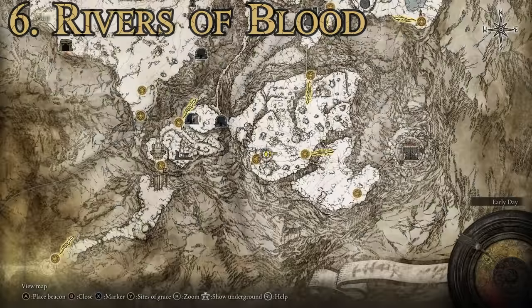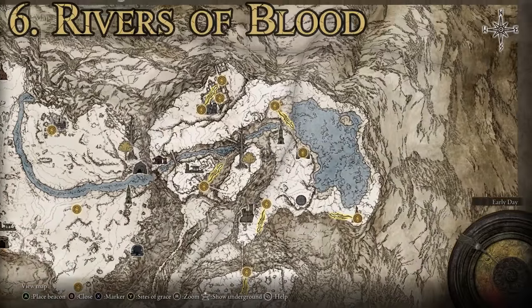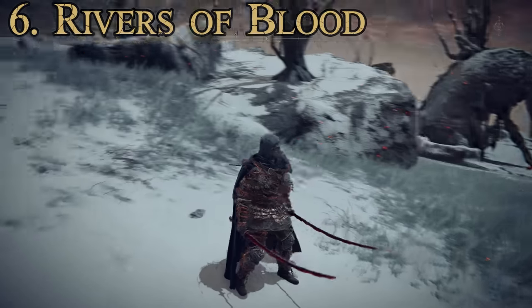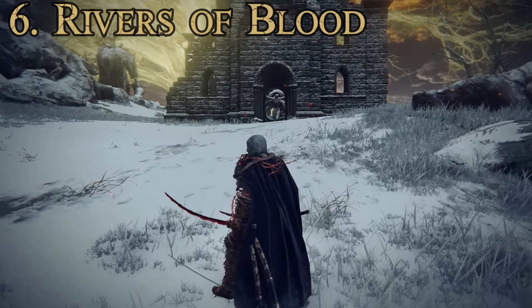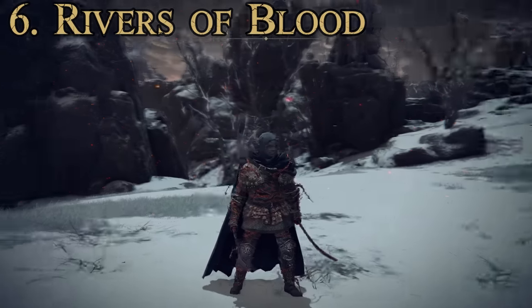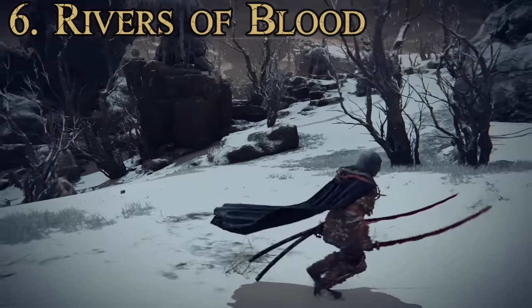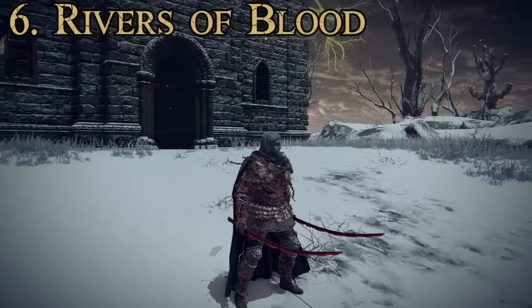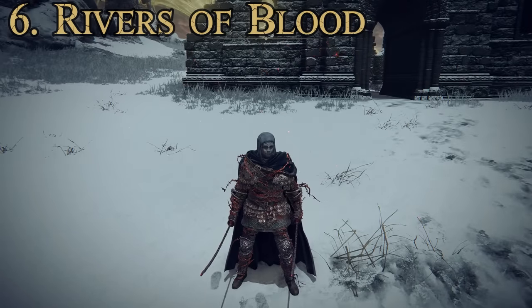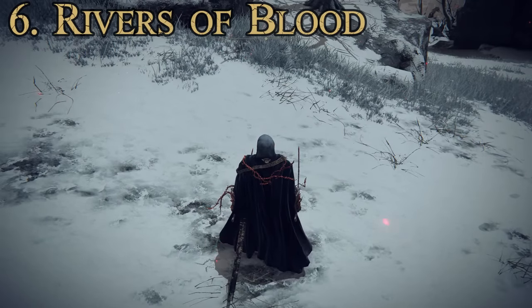The Rivers of Blood is a later-game weapon requiring access to the Mountaintops of the Giants. Make your way to the eastern section toward the Church of Repose, where you'll be invaded by Bloody Finger Okina. Defeating them drops the Okina Mask and the Rivers of Blood katana. To get two, you'll need New Game Plus or a multiplayer drop. If you want to be a blood-dealing samurai build, it's essentially your only option.